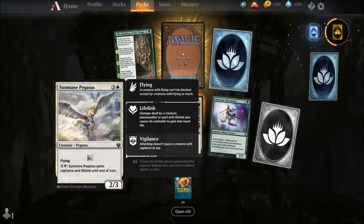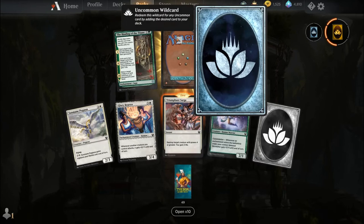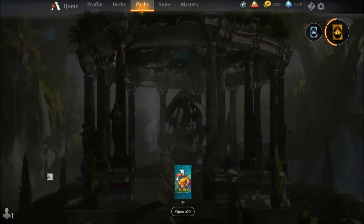Sunmaned Pegasus, Glory Bearers, Triumphant Surge, Satessan Skirmisher, common wildcard, Binding of the Titans, an uncommon wildcard, and our rare is Temple of the Sea — the Blue-Black Temple. Same thing as the Temple of Plenty from earlier except it taps for Blue-Black instead of Green-White.